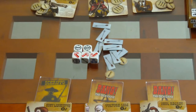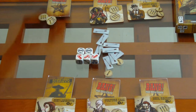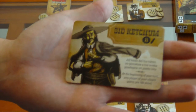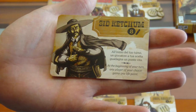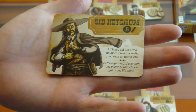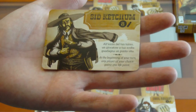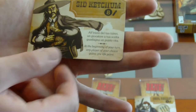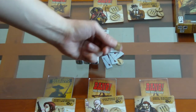Cada uno de los personajes tiene una habilidad especial. Al principio del juego, además de las cartas de identidad, se van a repartir una de estas cartas a cada jugador. Por ejemplo, Sid Ketchum: al principio del turno, cualquier jugador que esta persona decida gana uno de vida — simplemente se le da una cerveza, una bala más, y la gana.